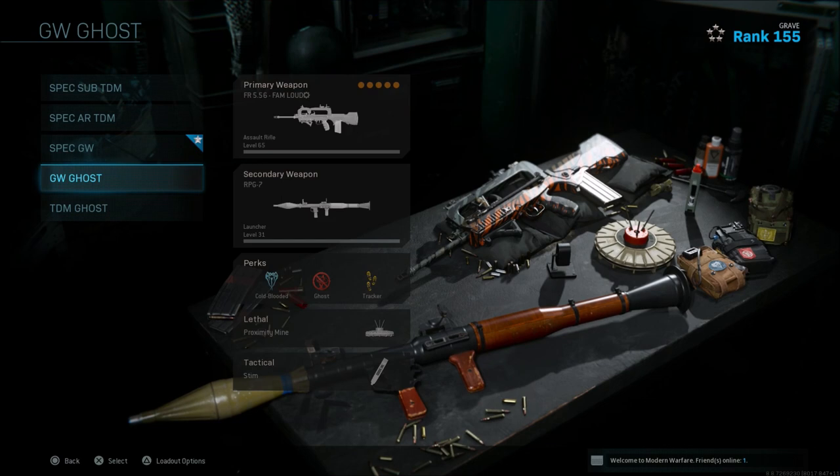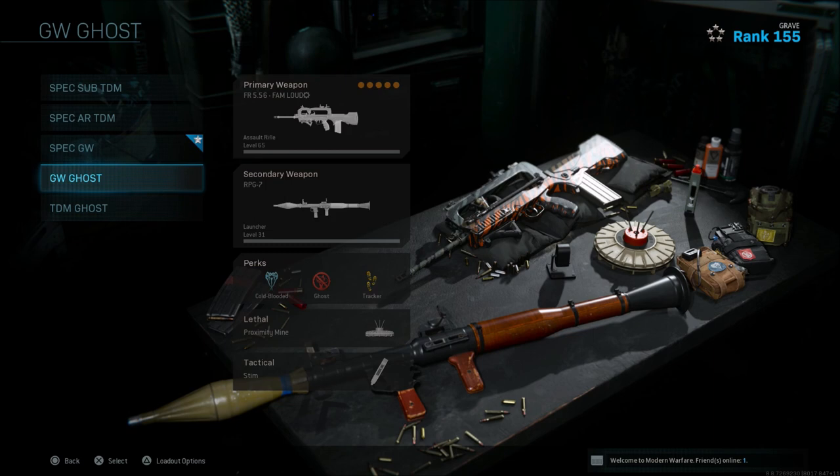What is going on guys? Grave here. Welcome back to Call of Duty Modern Warfare. Be sure to check out the affiliate here on the channel, GT Racing — they sell gaming chairs and office chairs, all their information is linked down in the description. Today I'd like to do another best class setup, and we're going to look at the FR 5.56, better known as the FAMAS.